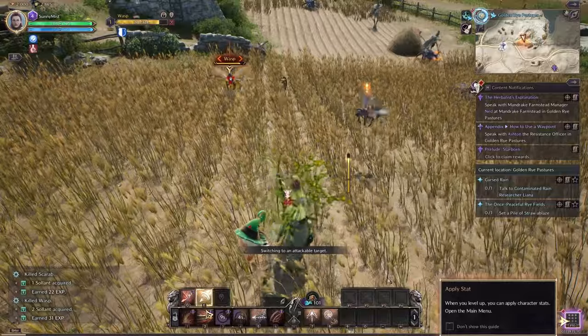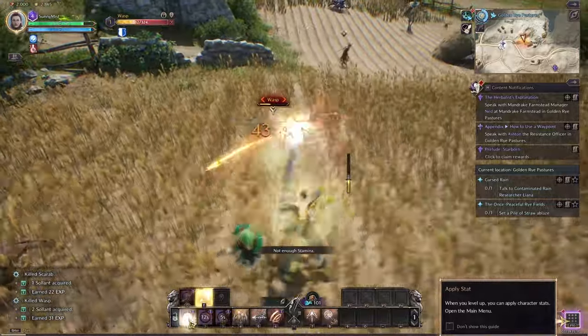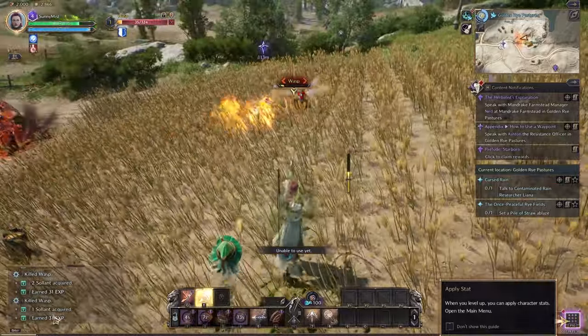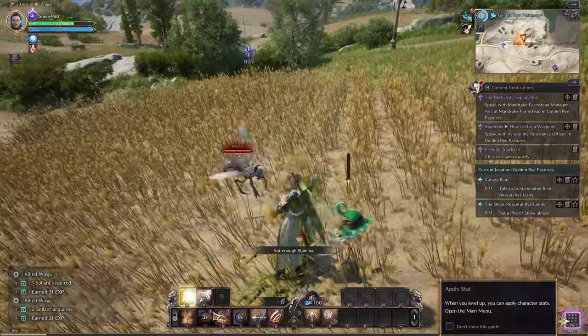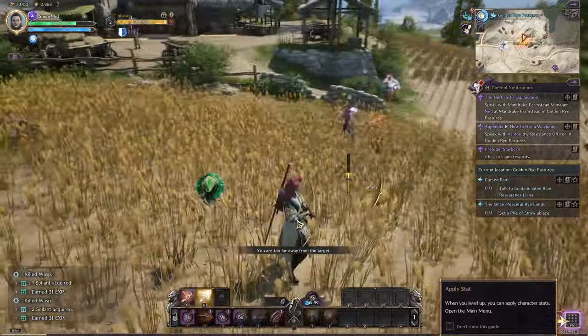It just brings more bugs out. You can see the combat for yourself — I'm fighting multiple enemies. I've got my bow when my sword is on a cooldown, and when my bow is on a cooldown I can use my sword. You can bring more talents down and you also have passives.